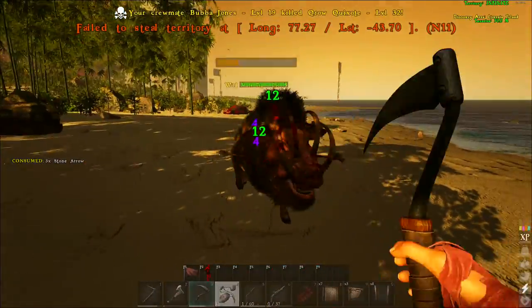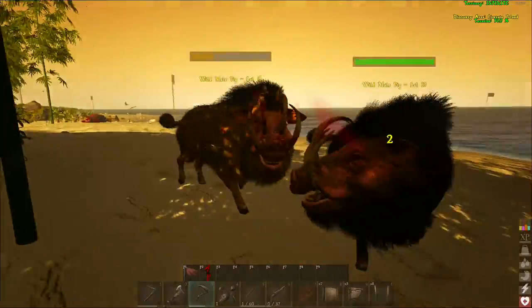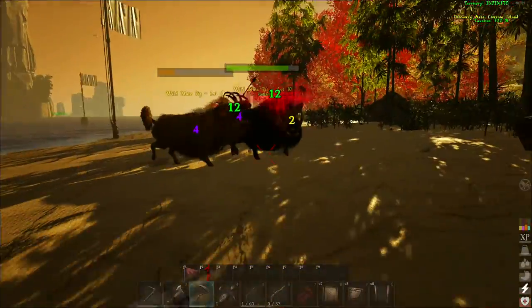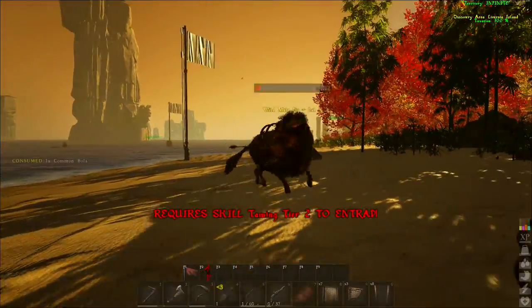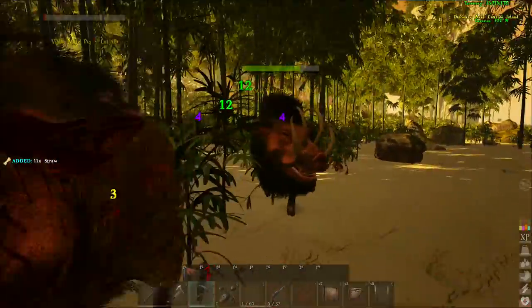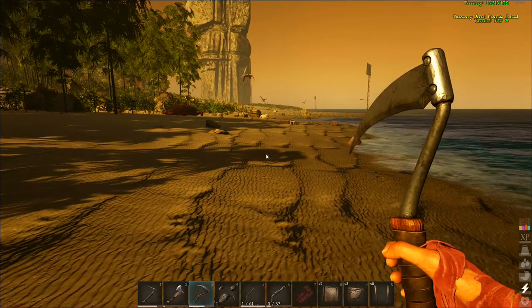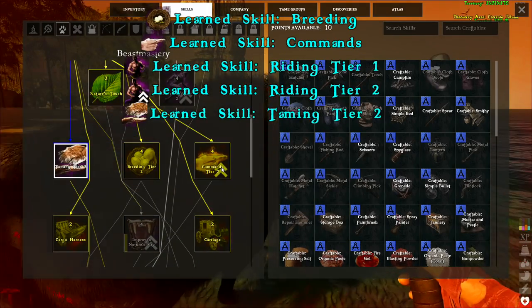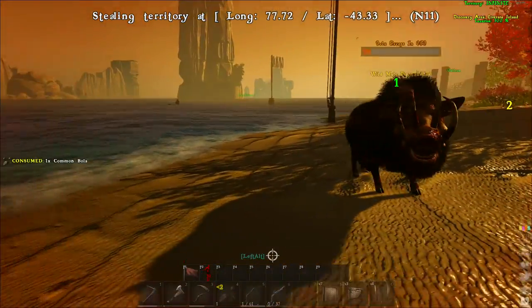I also recommend always placing down a bed and a storage container on some foundations next to whatever you're taming. You want to be able to spawn there quickly whenever you die — from heat waves, cold waves, or getting hit too many times. Once an animal wants to be fed, say a tiger, you have about 40 seconds before it starts losing taming progress, so having a nearby bed means you can respawn quickly and not lose taming progress.